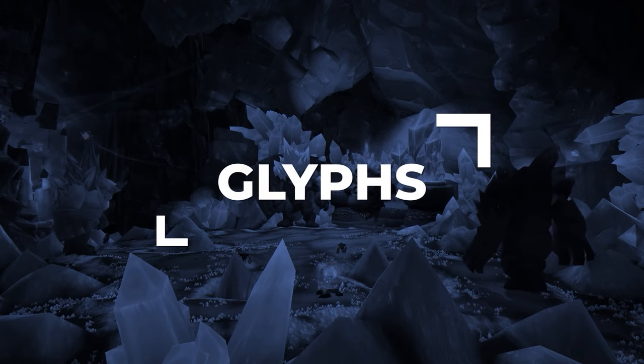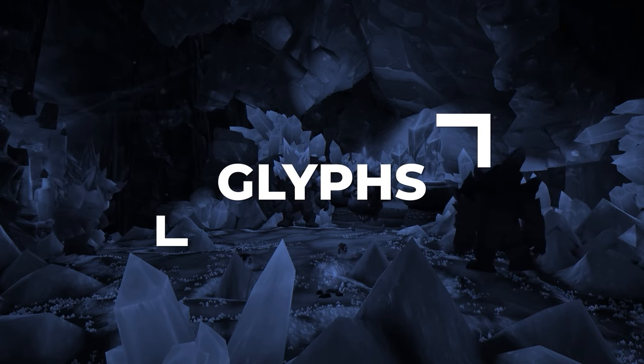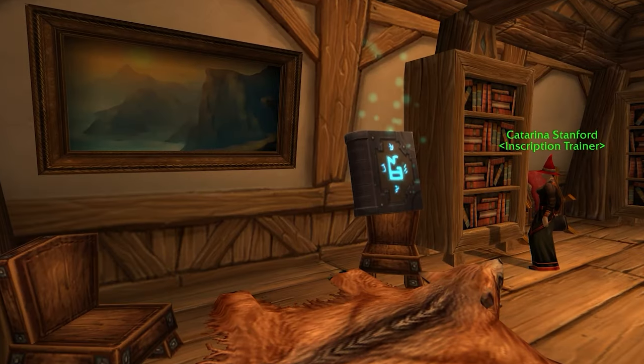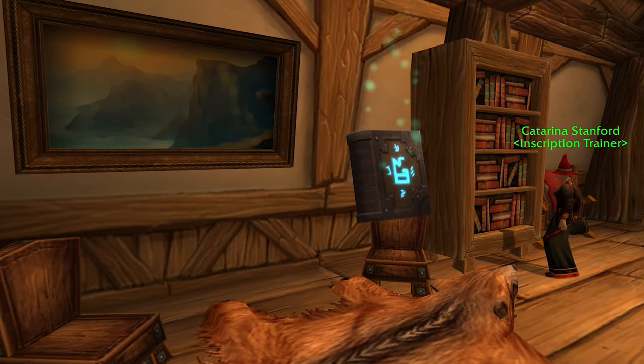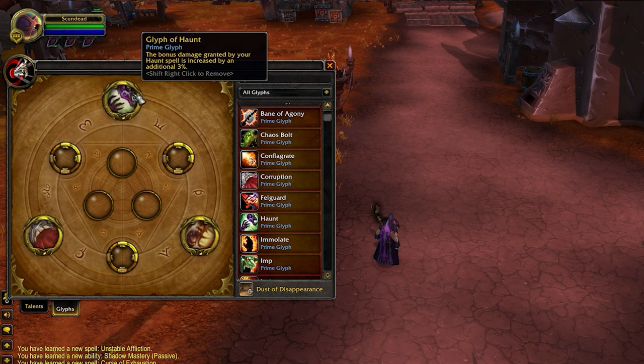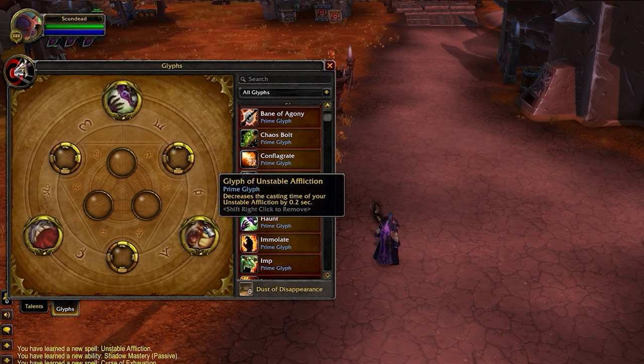Along with talents, the glyph system has changed slightly in Cataclysm as well. You're going to have 3 additional Prime Glyph slots on top of Major and Minor. Your glyphs are fairly set in stone and the same for all builds, but there is one small adjustment you can make in the Major Glyphs. Glyph of Haunt simply increases the bonus damage provided by the ability. Glyph of Unstable Affliction is a nice quality of life boost as it reduces the cast time of this spell by 0.2 seconds — nearly a 15% reduction in cast time.